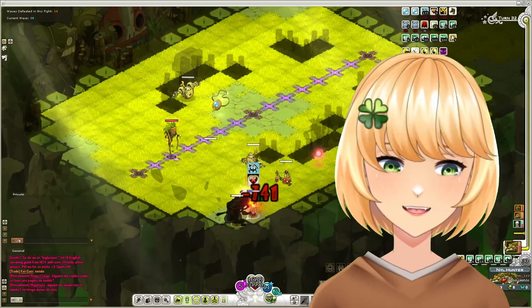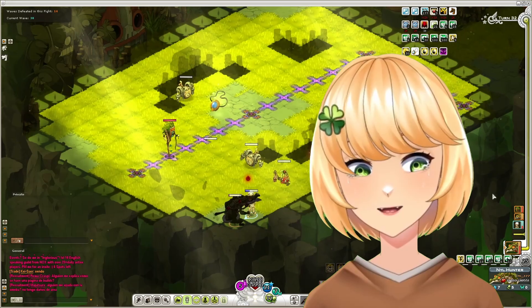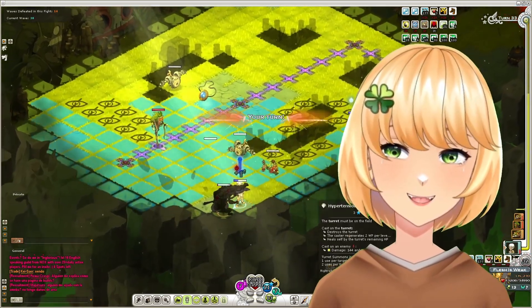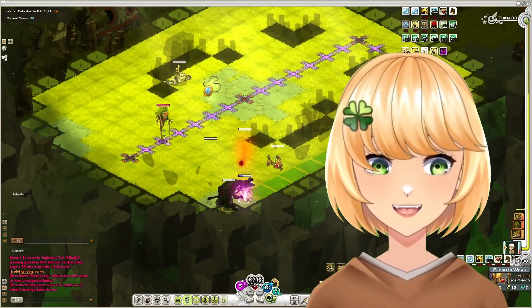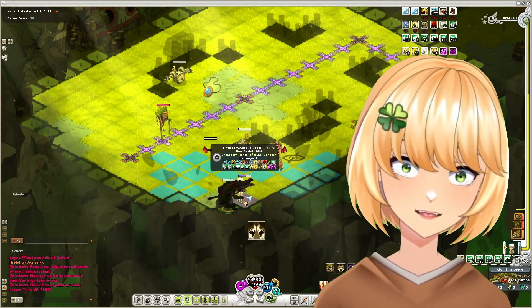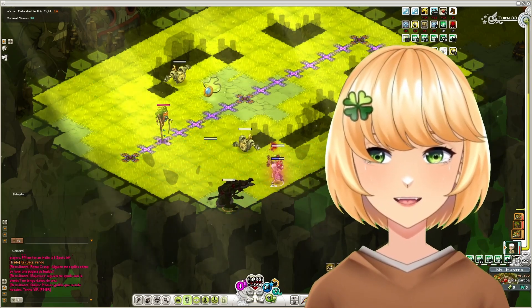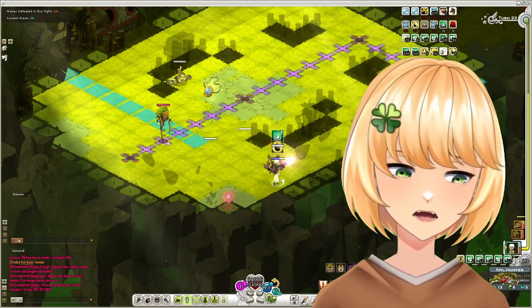Majors — it depends mostly on what you're using gear-wise. For example, if you get 12 AP and 6 MP from your equipment and sublimations, you can basically pick whatever strikes your fancy, but damage done and elemental resistances should always be picked. Personally, I went with 1 AP, 1 MP, and damage plus resistances.